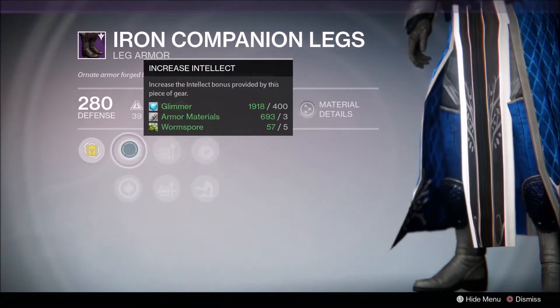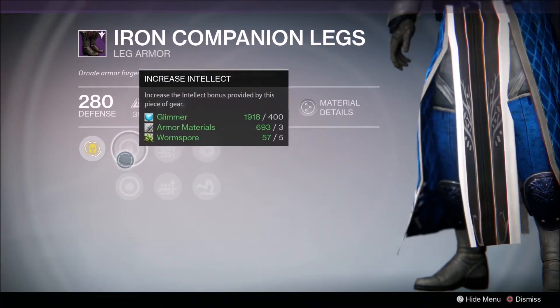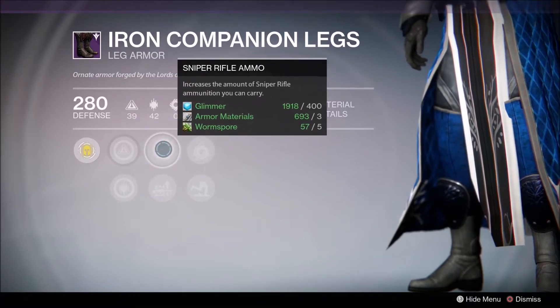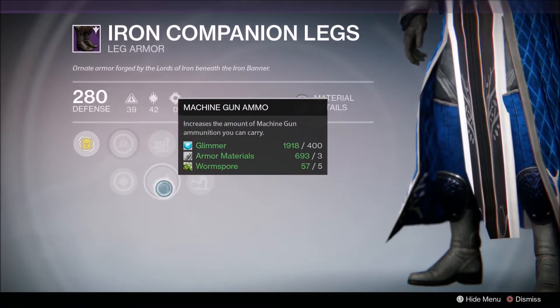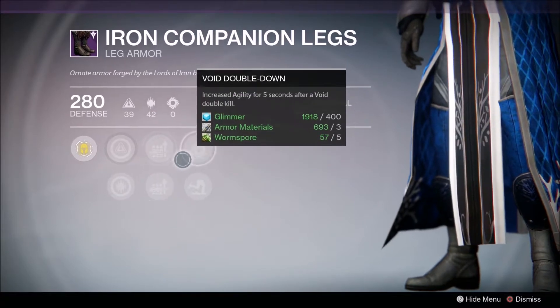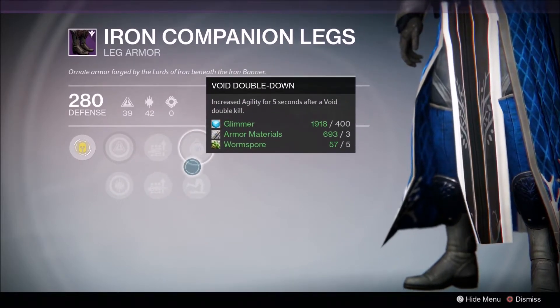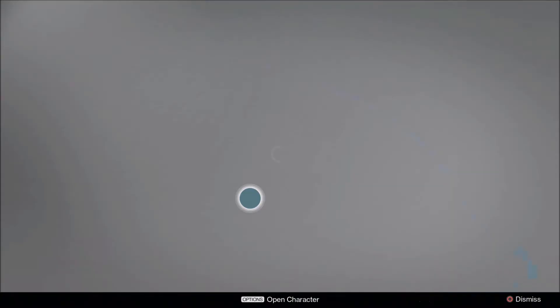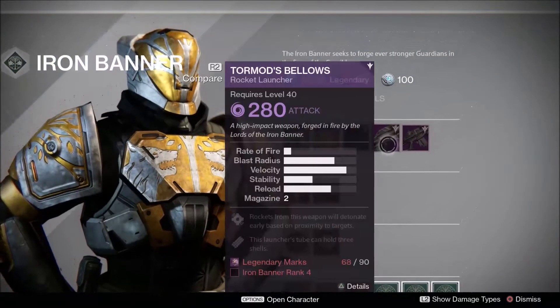This time around we've got the Iron Companion Legs. We've got increasing Intellect, increasing Discipline, increase the amount of Sniper Rifle ammo. The second perk is Machine Gun ammo, which I'll probably get myself. It also increases Agility on Void, and on respawn weapon and movement speeds are greatly increased — good for Trials and stuff like that.